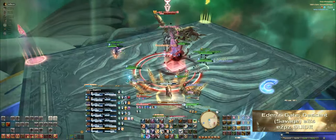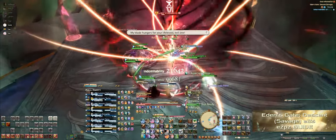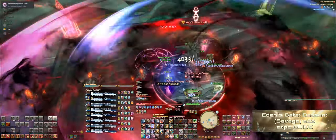Voidwalker will then cast Shadow Flame, and then she'll cast Quietus, which is a raid-wide AoE. At this point, she'll cast one of two mechanics — each mechanic you'll have to execute three types of dodges. Don't worry, you've seen these mechanics before, but we're just going to do them one right after the other.